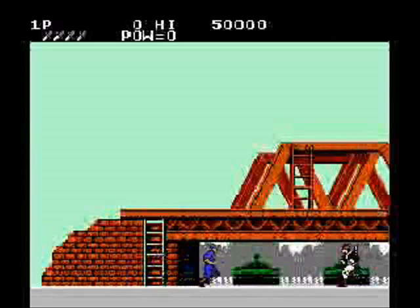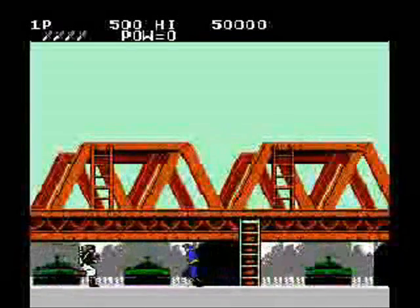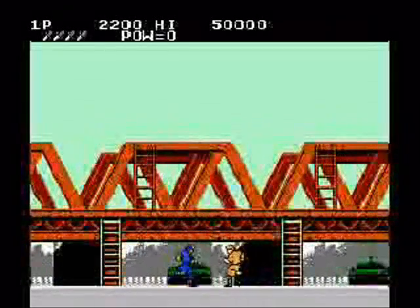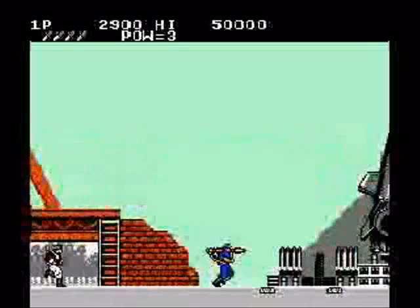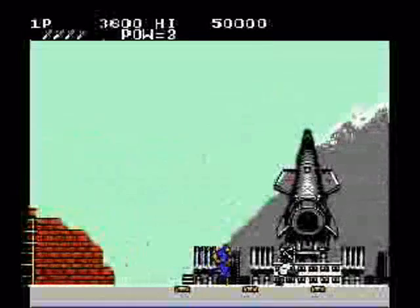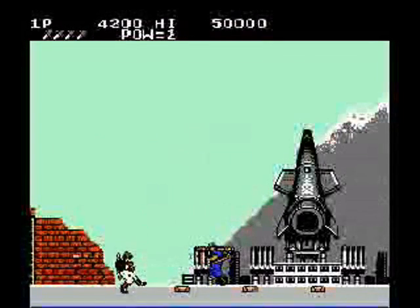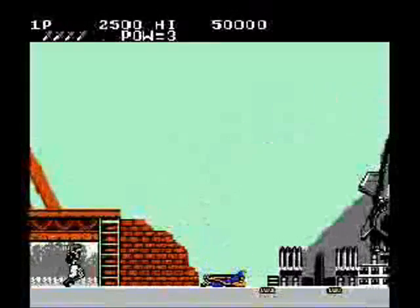Level one is a missile base. You'll get attacked by several foot soldiers first — a simple swipe of the knife as they approach will do them in. You kill the yellow guy and get a bazooka. Be sure to save at least one shot for the landmines up ahead. It's much easier to lay flat and blast them out of your way than to jump over them and stab enemies at the same time. They didn't do a very good job of concealing these mines.